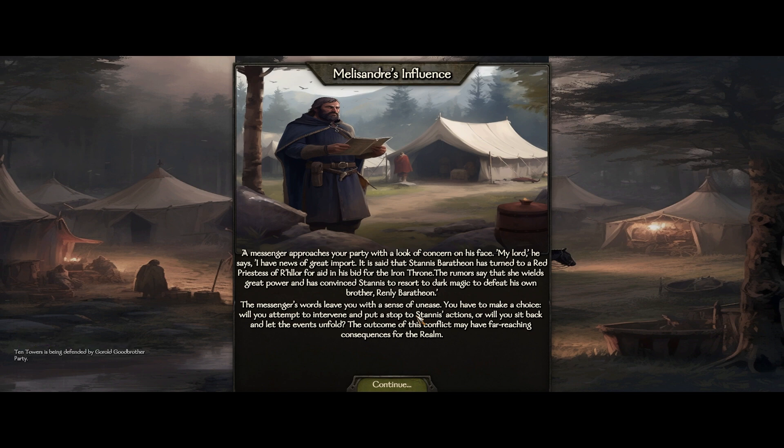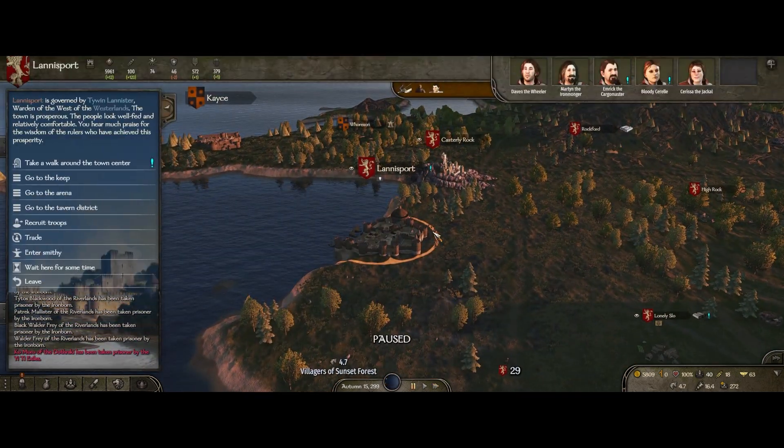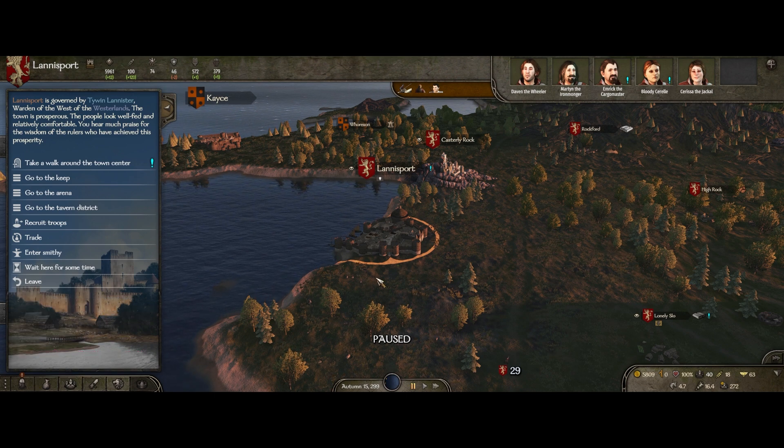A message has arrived — Melisandre's Influence. A messenger approaches with news: Stannis Baratheon has turned to a red priestess of R'hllor for aid in his bid for the Iron Throne. The rumours say she wields great power and has convinced Stannis to resort to dark magic to defeat his brother Renly Baratheon. We have a choice — intervene or let events unfold. To be honest, what Stannis is doing — killing his brother — doesn't really affect me too much, so we're going to ignore it for the moment.